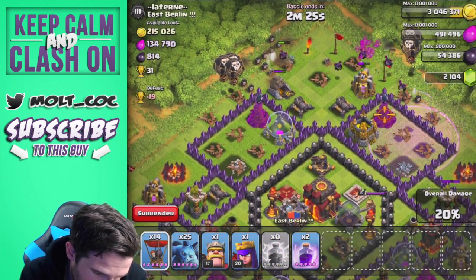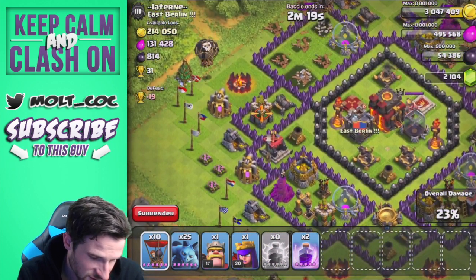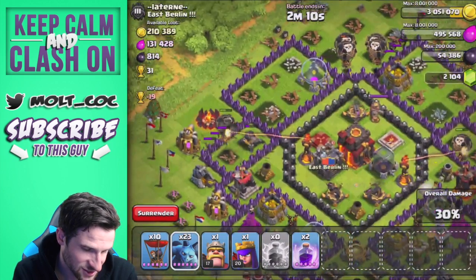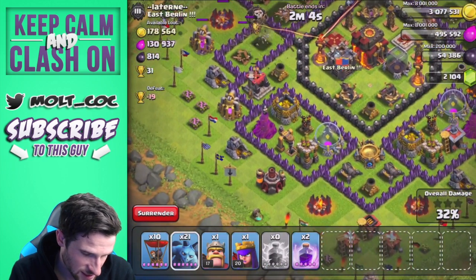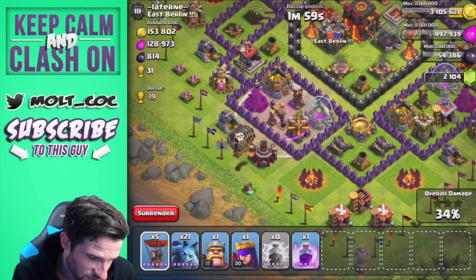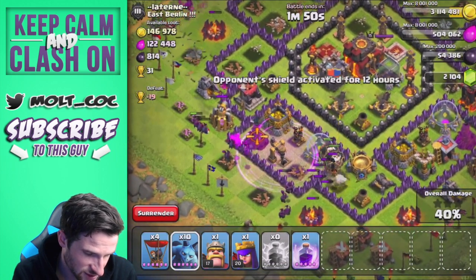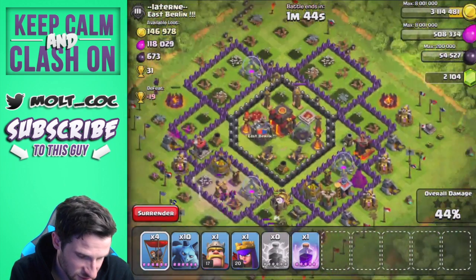Let's take out this wizard tower and this wizard tower, then take out this archer tower with two balloons and this archer tower with two balloons. We've got more rage spells but don't really want to use them. We'll take out this gold storage. Let's drop a rage right here and drop off a couple more minions. There's a good amount of dark elixir in that drill, but the balloons went where we didn't want them. The minions took out that dark elixir drill for us.